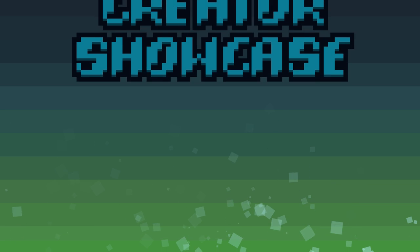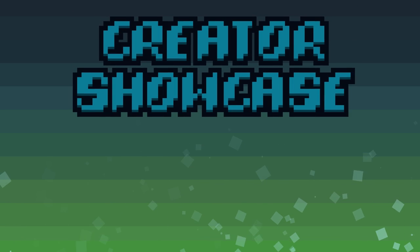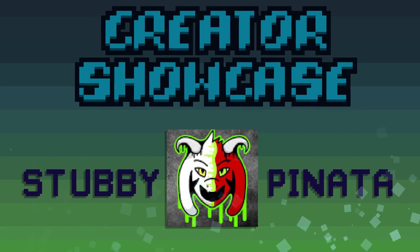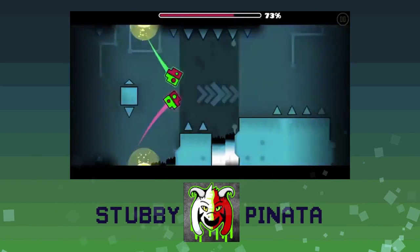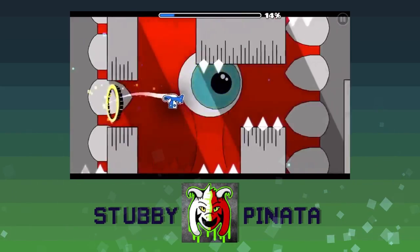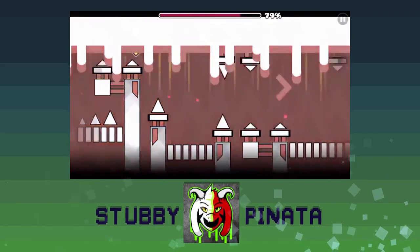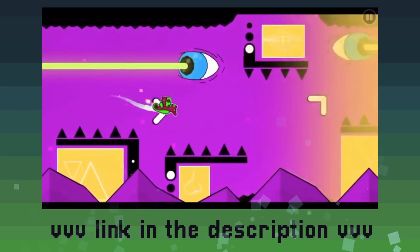From there, I want to shout out my favorite creators of the week in this week's creator showcase. First off, I want to shout out a Geometry Dash level creator by the name of Stubby Pinata. Although many of you have seen a lot of his levels on other channels, they are some of the highest quality levels in Geometry Dash during all of 2.0. He has a fair amount of subs but is still pretty unnoticed for the quality of his levels. He uploads occasionally on his channel and I am very much looking forward to what he has to offer in 2.1. There is a link in the description to go check him out.